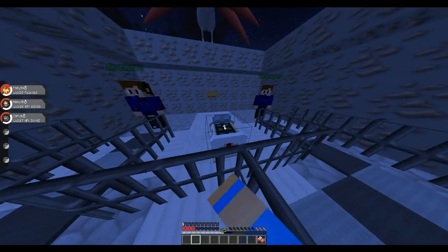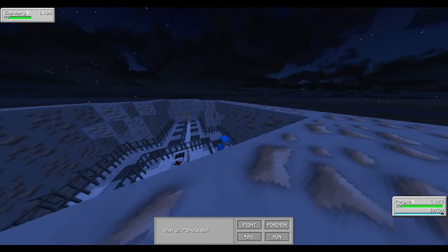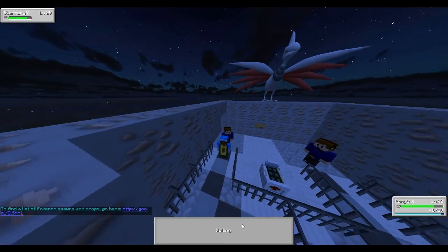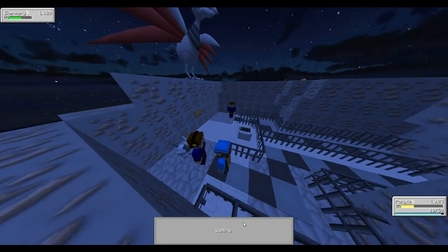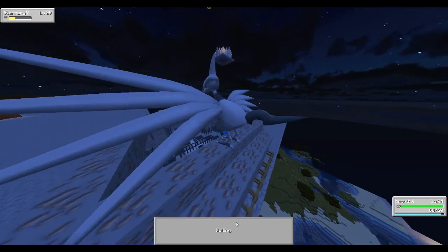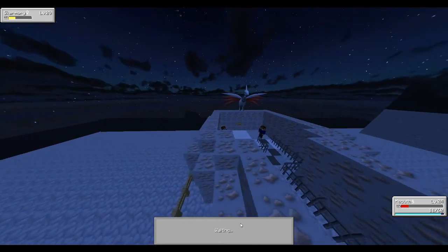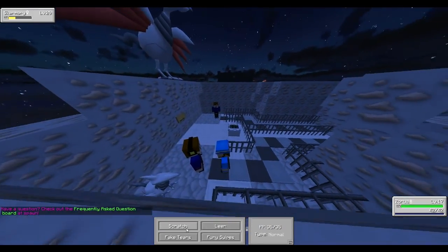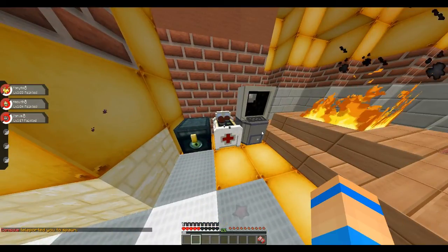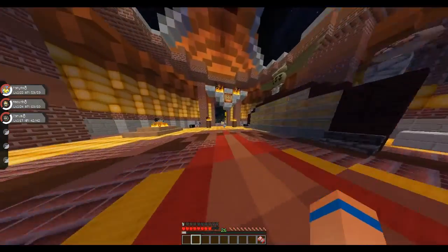We're heading over to Skarmory - we'll heal up quickly because my Ponyta fainted. Do we have to fight both of these guys? Level 29 Skarmory - we'll use flame charge. It doesn't do too much to him. Flame wheel - they do the same damage. Skarmory is doing a lot more damage to me. We'll throw out Zorua - bite doesn't do too much either. This is hurting a lot. Fury swipes - okay Zorua it's up to you but I don't think you can get this. If I have to fight two of them, that's kind of crazy.